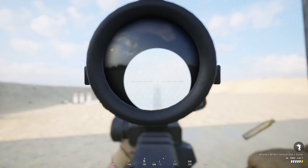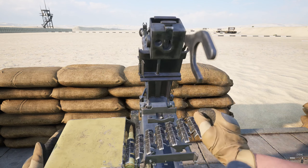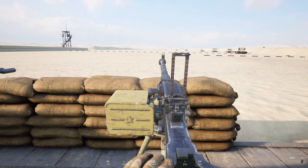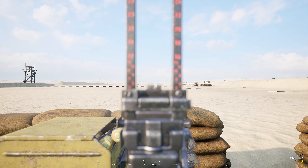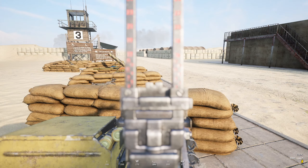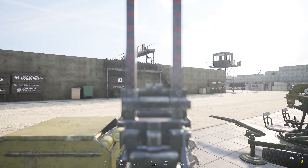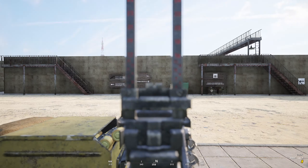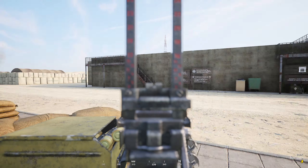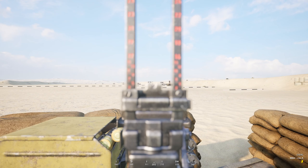I also looked at some of the HMG emplacements to see if anything got changed there — and oh my god, what is this? The Dishka has now suffered the same effects as the iron sights; you just can't see anything. Also, slight tangent: how come after years of this game being around we still can't change the sighting on the Dishka? That sight post is in the vertical position and the rear sight slides up and down for ranging — why can't we change the ranging on the Dishka? I've never understood why that was never a thing.